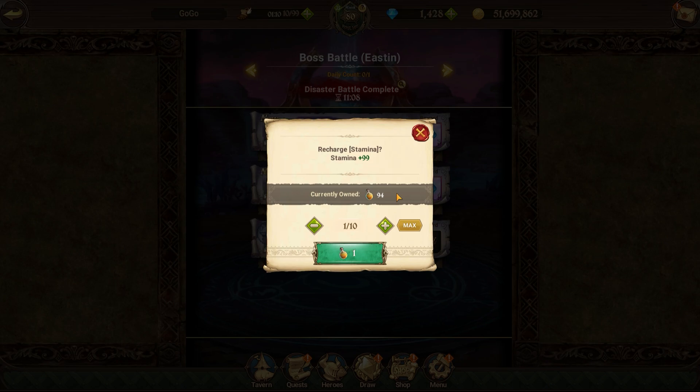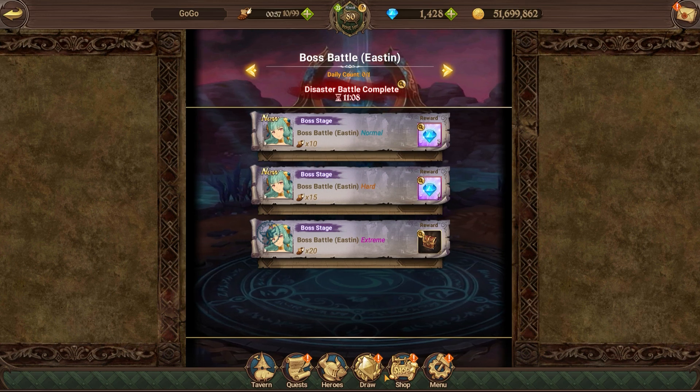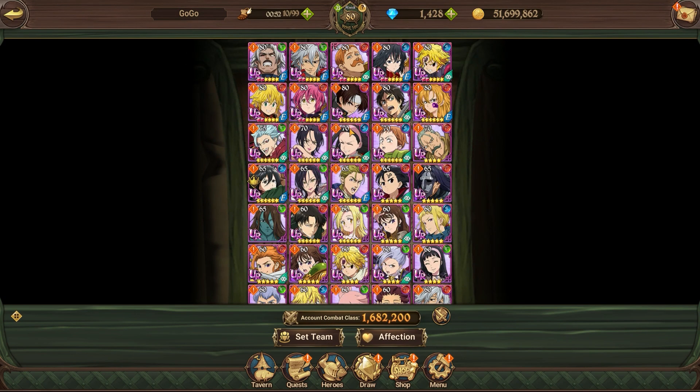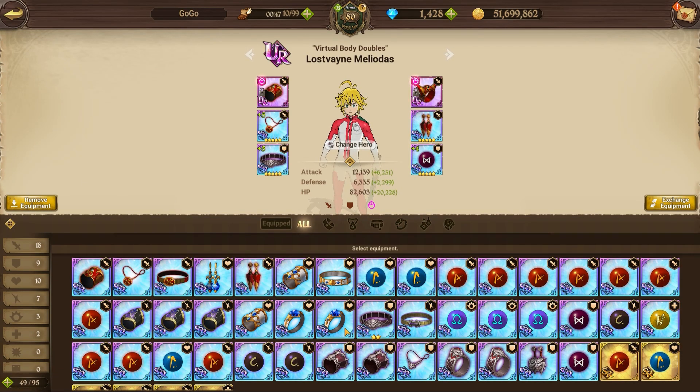I recommend you have about 50 stamina pots available. Grind disaster battles for the next three days using about 25 or more stamina pots on that stage, then during half stamina go and grind Fort Solgris to build up your gold and turn that into gems. For anyone who doesn't know how to turn gold into gems: level up your equipment to five star. It takes gold and awakening stones, but it's the only variable way to farm gems in this game.